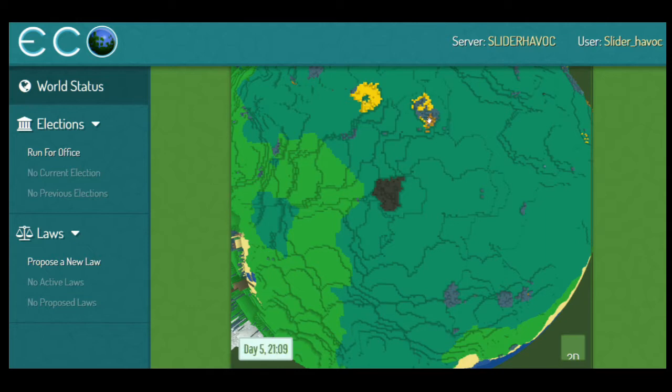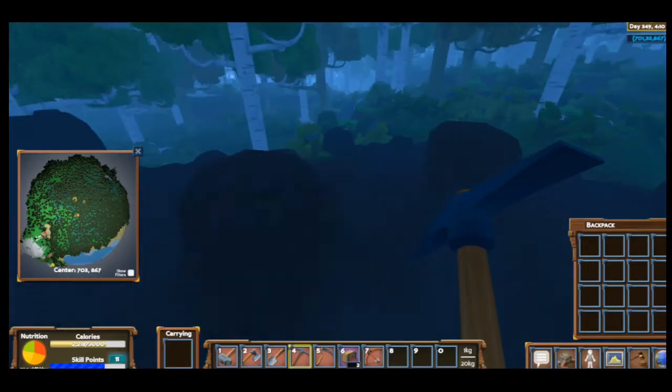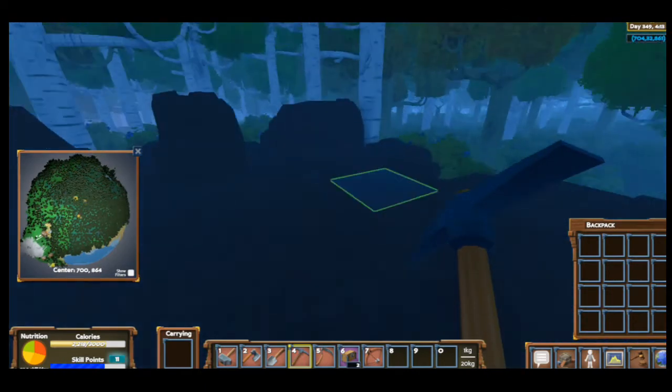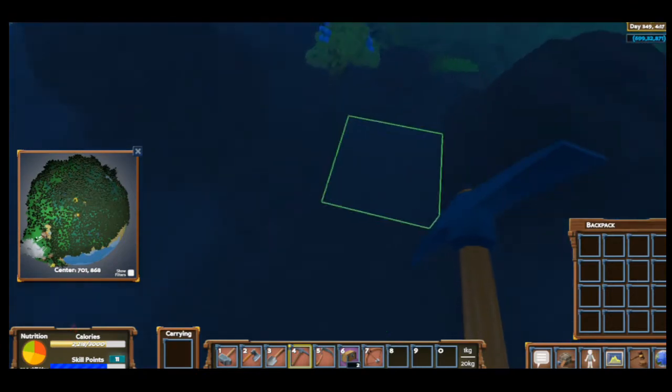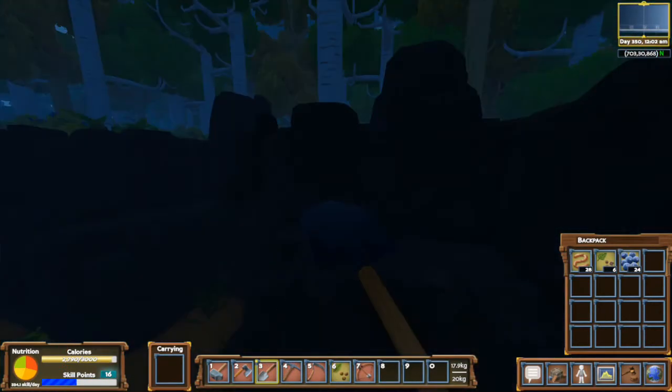Up above the coal you can see yellow, and then there's some copper there. As you rotate the world around you can see any type of ore or resource deposit. Right here is actually where I'm standing on all this coal — such a valuable resource, it's absolutely amazing.